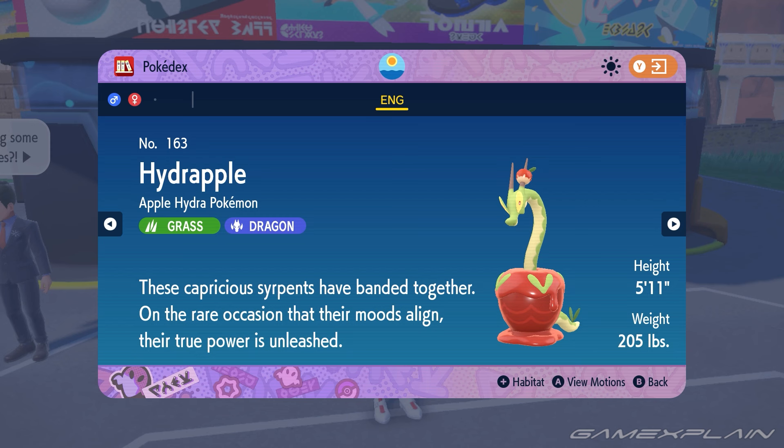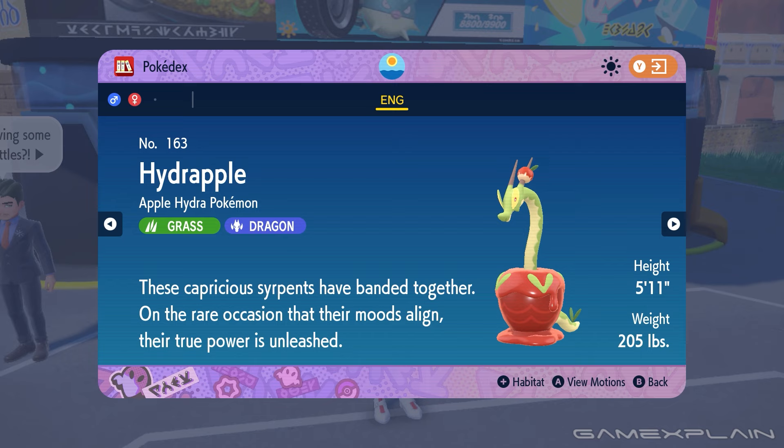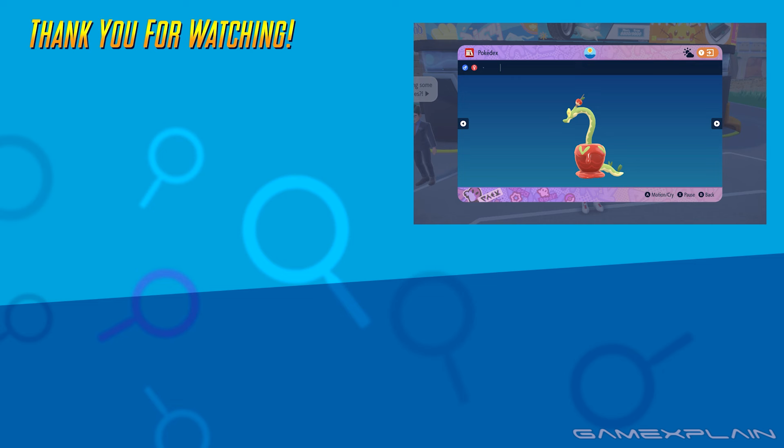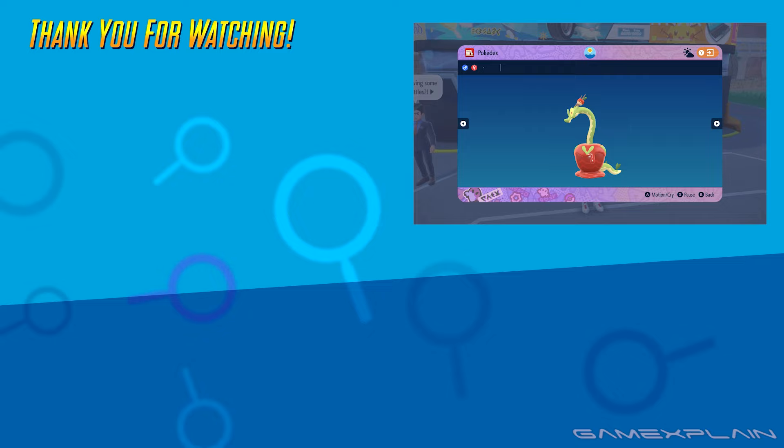And there you have it — how to get Hydrapple in Pokemon Scarlet and Violet. I love these little serpents, and they're definitely already new favorites of mine. Plus, Hydrapple might be pretty good since its ability is Regenerator. But what do you guys think of Hydrapple? And are there any other Pokemon you need help finding in the Indigo Disc DLC? Let us know down in the comments below, and stay tuned to Game Explained for plenty more on Pokemon and other things gaming as well. Until next time, farewell!